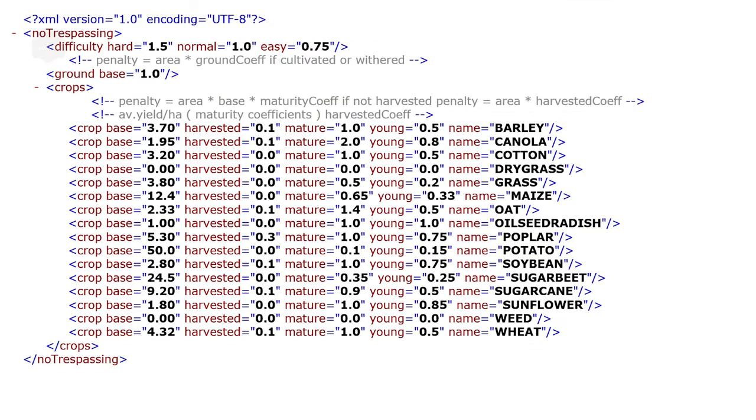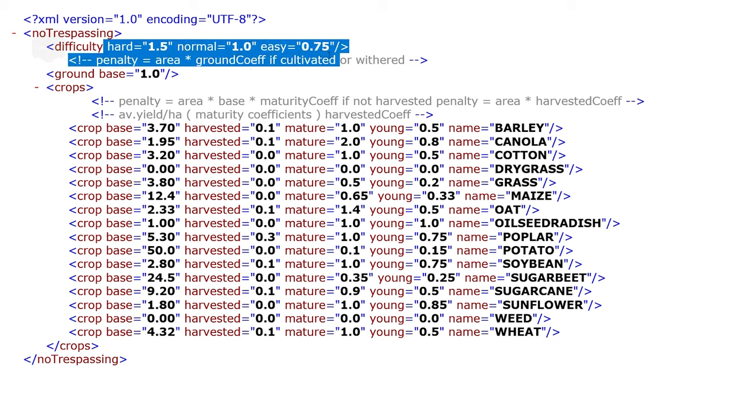Here's the XML straight from the mod. You can see at the top there are three different pricing structures depending on your economic difficulty. We have hard based at 1.5, normal at 1.0, and easy at 0.75. If you play on easy, you're going to get less of a penalty than if you play on hard — pretty straightforward.